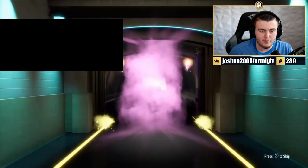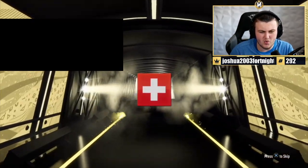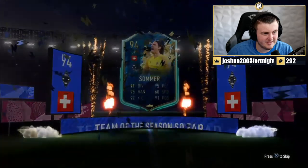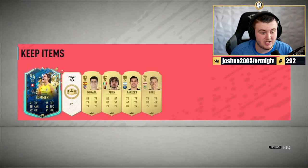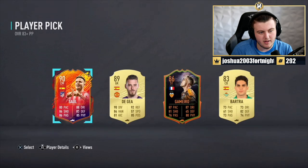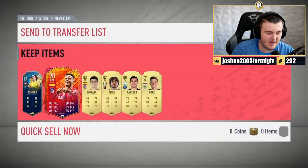We've got Tobias' pack. A Team of the Season in the prelim pack - it's only Sommer. That's disappointing, but Sommer's still decent. And an 83 in there as well, that's not bad. What are we saying in the player pick? 90 rated - okay, that's way better than my pack. Way, way better.